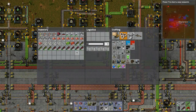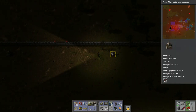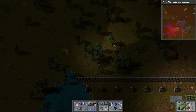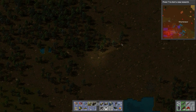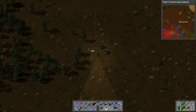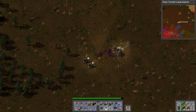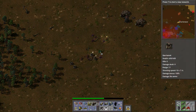We got turrets and some ammo — let's go take out this base up here. Machine gun selected. Let's see if we can maybe take out that one on the far right as well. This one should be relatively easy. Let's put up some walls — one, two — this could probably just use regular ammo.